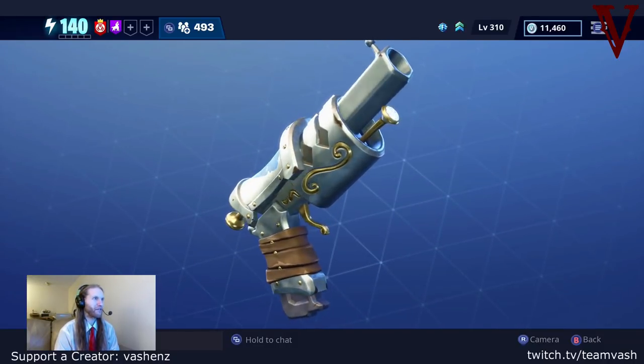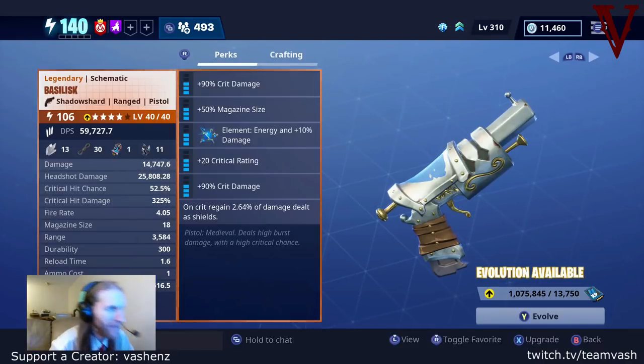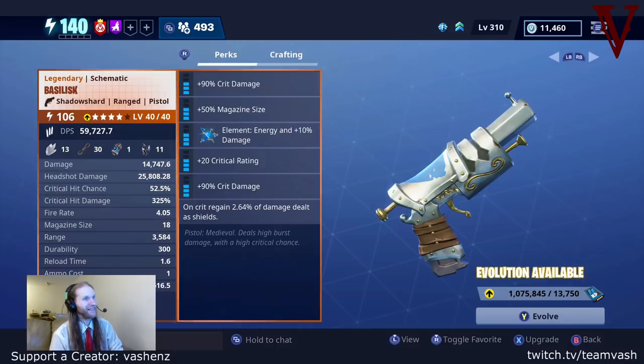This is the medieval pistol from the Winter Event. You can get this out of the Winter Llamas. Don't miss out. If you are a pistol enthusiast, this is one of the new big deal guns for you. This gun is a monster weapon.